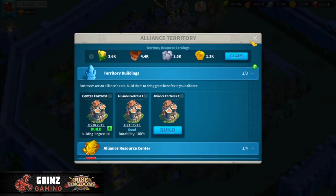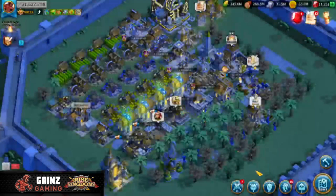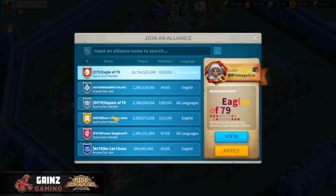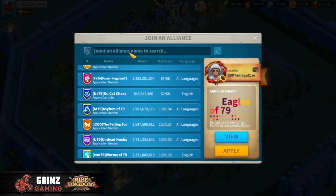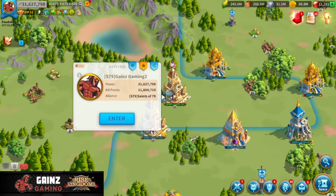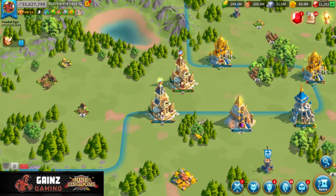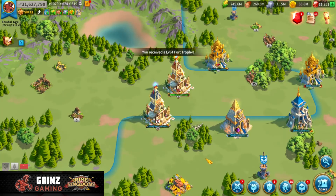First of all, we are going to apply to the alliance here that I need to get into, which is going to be S79. We're going to apply to the alliance so we can transfer our resources to my main account. All right, we are in S79 now, so we can go ahead and open up all of our resources and see exactly what we have here, then we will calculate the amount of resources we have from each farm account.